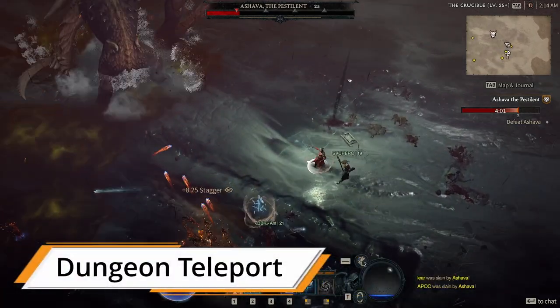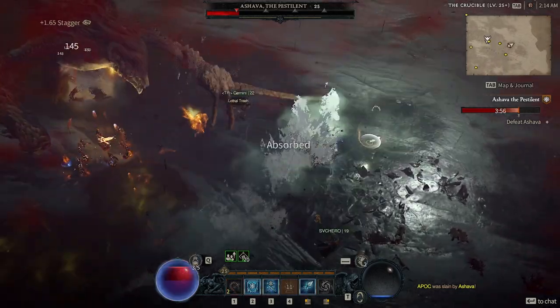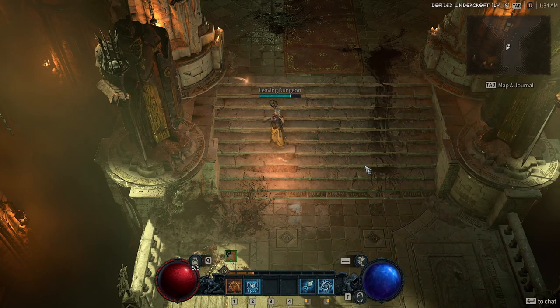To leave a dungeon, you don't need to walk back to the entrance or use your teleport to the main city. You can just press Tab and click on the entrance on your map to teleport yourself to the beginning of the dungeon.